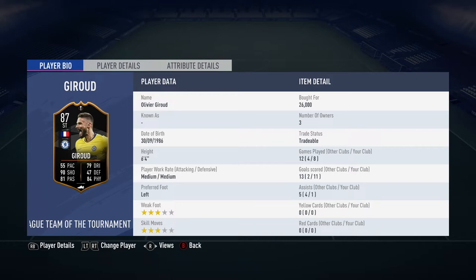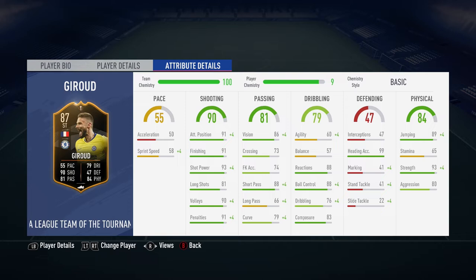Tell us about the card, Mike. 11 goals, 8 games, 1 assist — I think that's pretty decent. He's got a 3-star weak foot and a 3-star skill. I expected more assists; you'd think you'd get more assists with Giroud. But I didn't really use him like that.